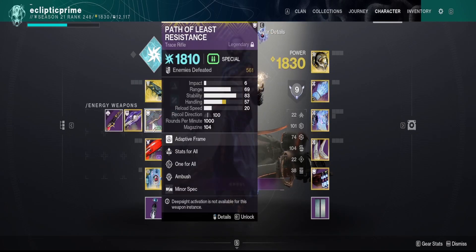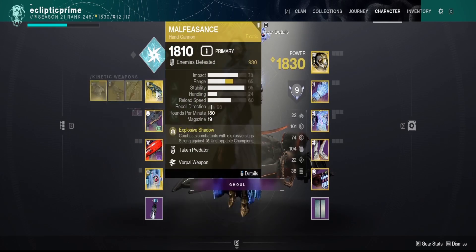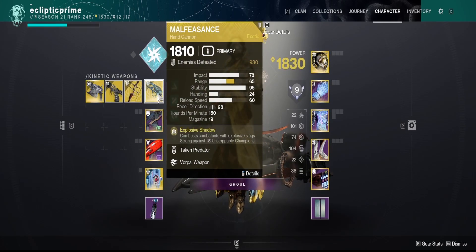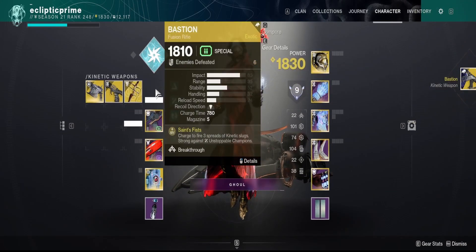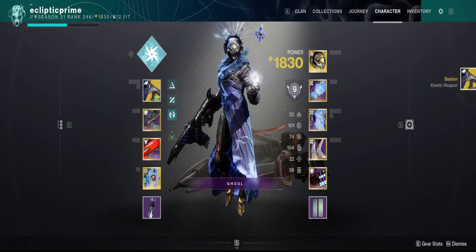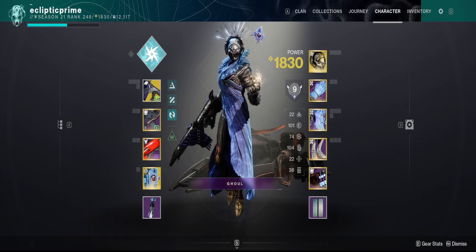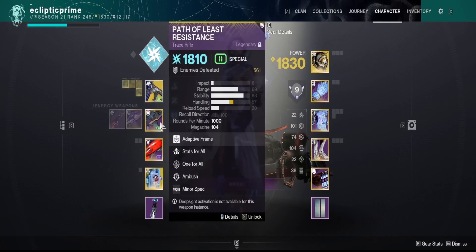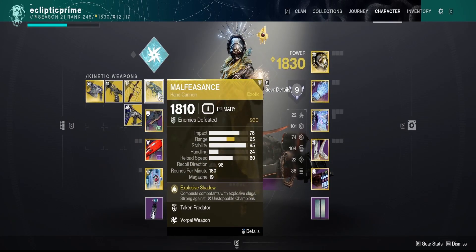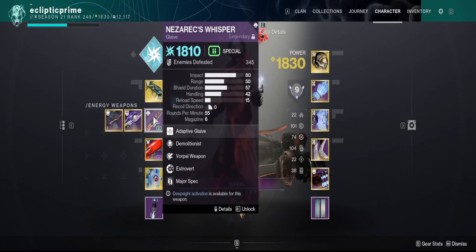I would recommend pairing it with a Trace Rifle, or if you want, you can run a Scout Rifle. If you are running a Scout Rifle, I would recommend only running one primary weapon. You can switch it to something like a Bastion if you want to handle Unstoppables, and then run a Scout Rifle. You can also run a Glaive if you wanted, which will take care of your Unstoppables for you.